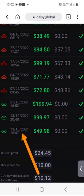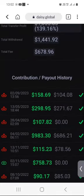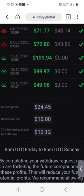That's when I started with DAISY. Remember that my latest withdrawal was on the 2nd of September 2023 as of me recording this. When we scroll down, you can see that today I have a profit of $24, minus the blockchain fee of $10, so I end up with $10.12 for this week.